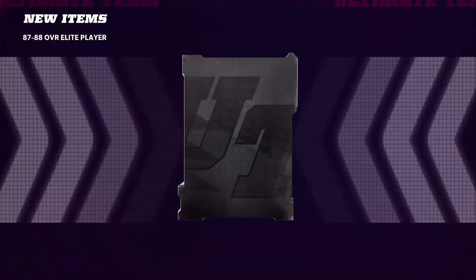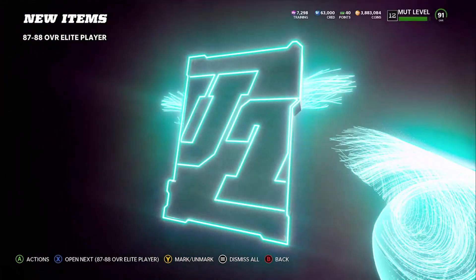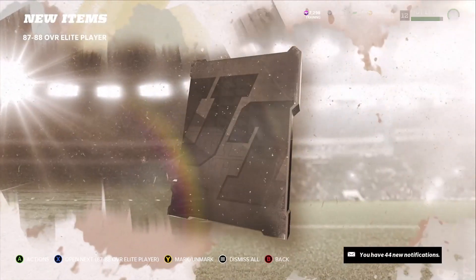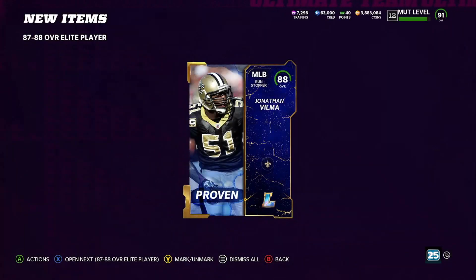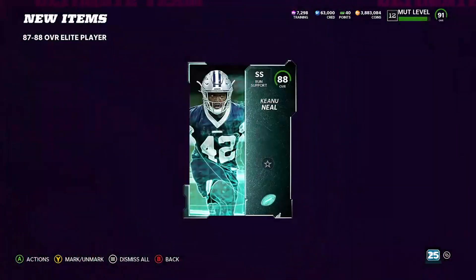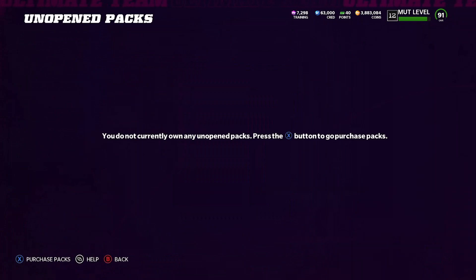88 Marvin Jones — he has the Christmas card. We get a legend here: 88 Jonathan Vilma — hella 88s, this is pretty good. Last card here, another 88 Ultimate Kickoff, Canoe Neil. So let's go ahead and add it all up.